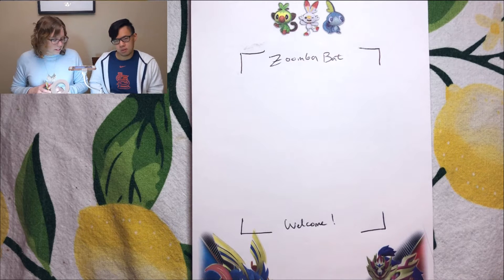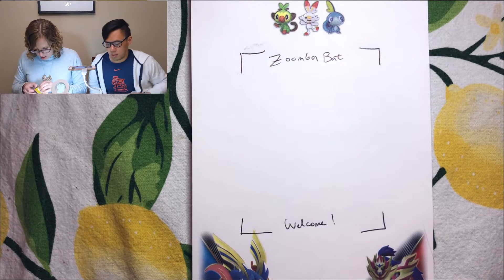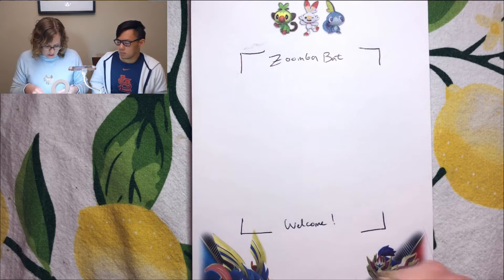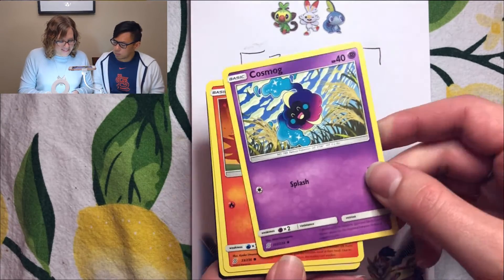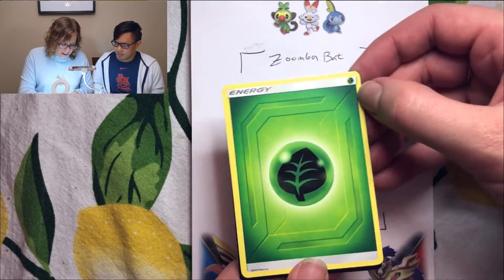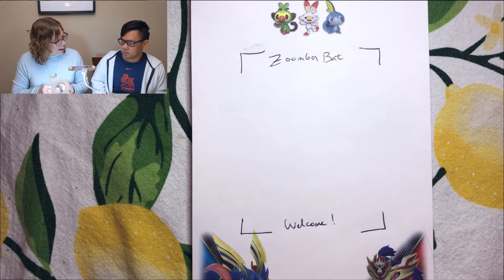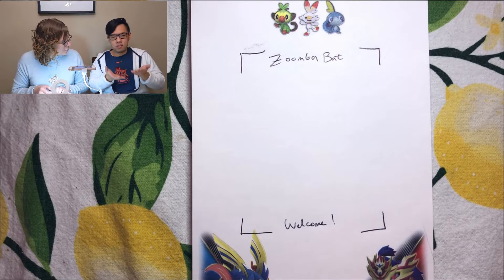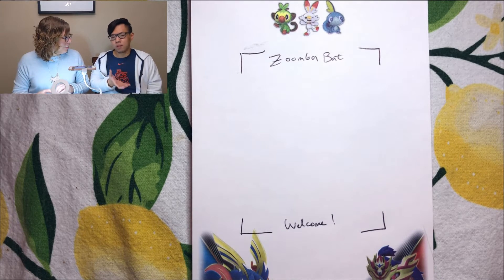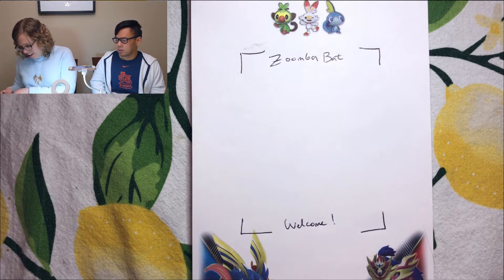That's three so far — three out of ten, three dollars down. Pack four: we got a cosmox, a slandlit, energy, and grass type — weighing skills are not working this time. I just use a baseline; if they feel heavy I keep them, if they feel too light I throw them back.